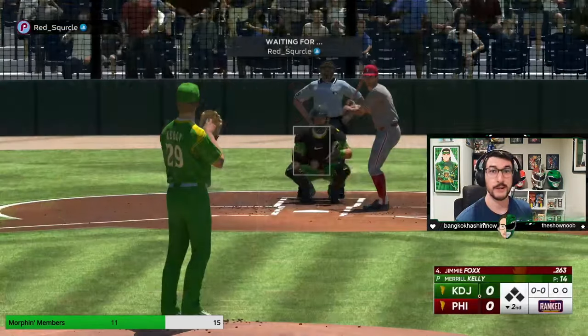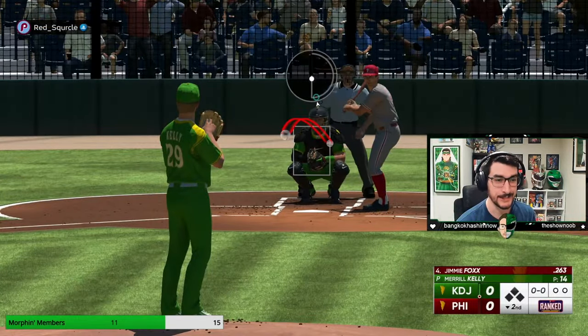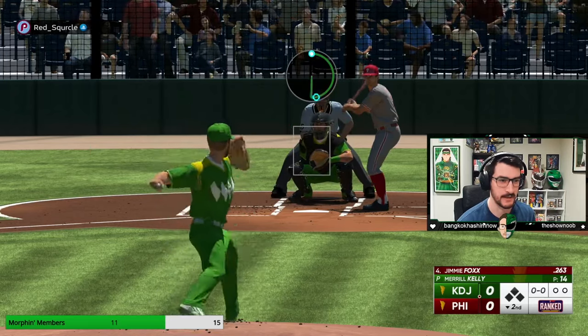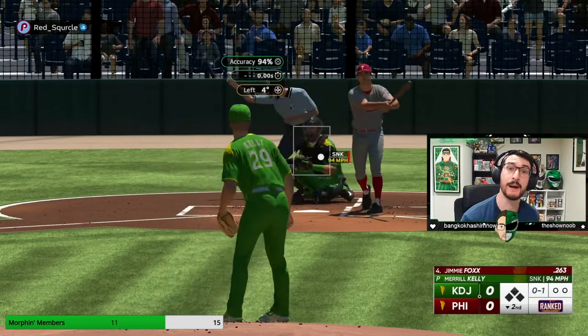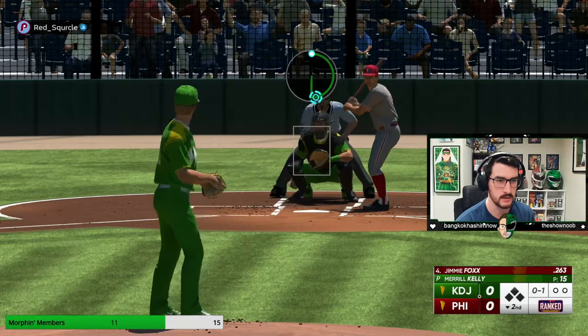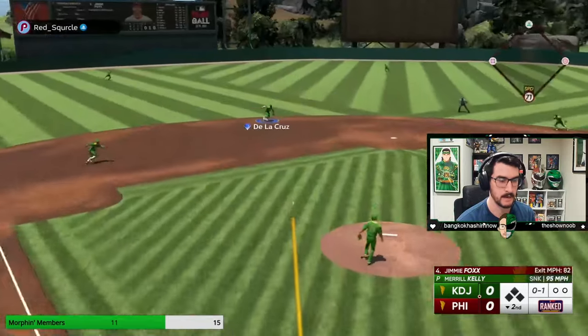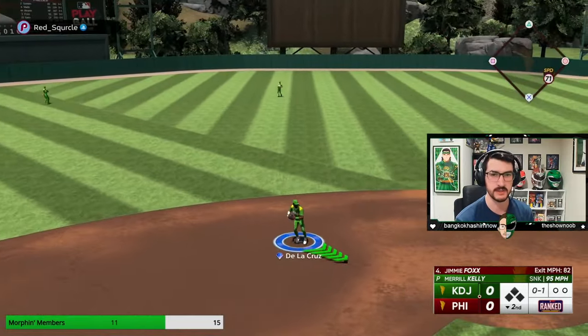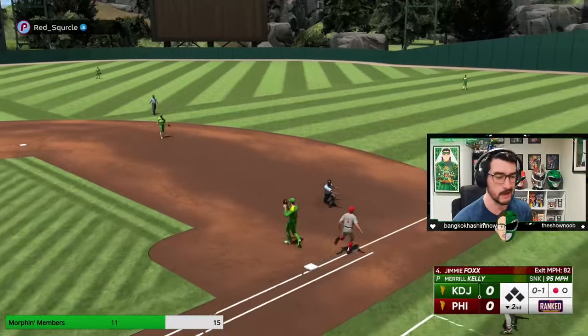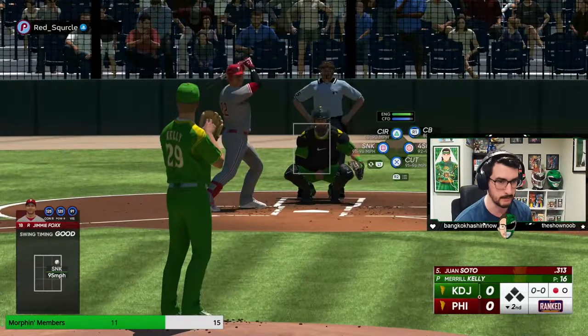We got our first hit but Patrick Corbin eats me up all the time. Sinker inside to Jimmy Foxx, who is a push hitter, so I don't mind working him inside a little bit — normally that's a scary pitch to throw to a power hitter, but until he proves he can turn, I'm going to throw it. He turned a little bit but hit it weakly — first out. That's the type of out I expect to get with Merrill Kelly: weak contact on the ground, easy peasy.